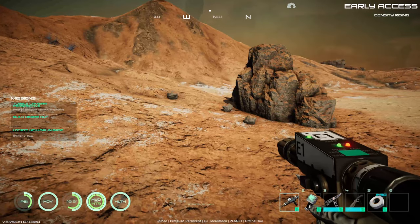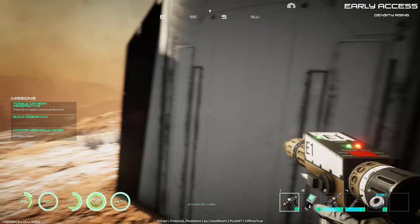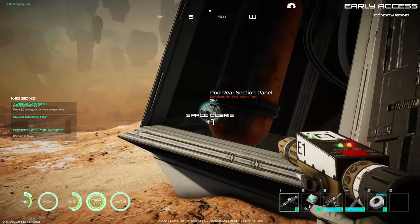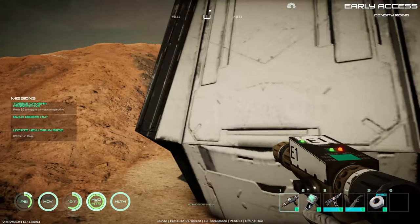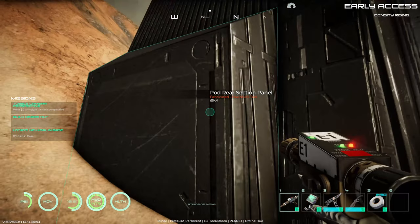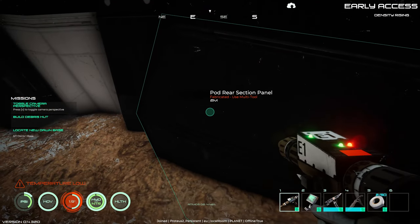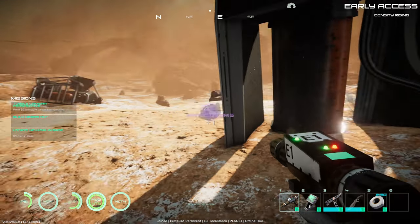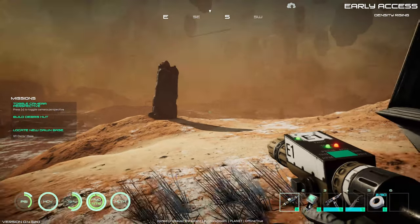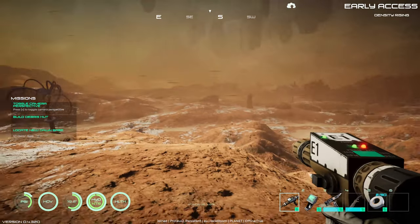I don't know which direction to go to find the New Dawn base. When the game first came out they actually gave you markers - it would say 'go to New Dawn base' and had an arrow on screen pointing you in the right direction. I really miss that feature.